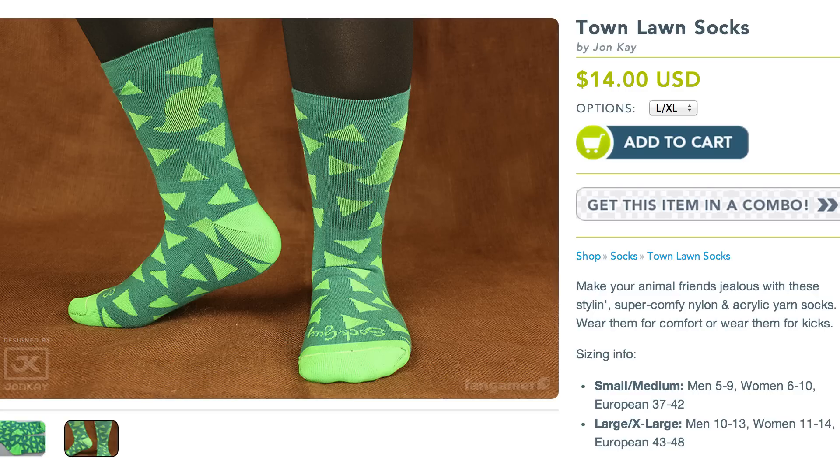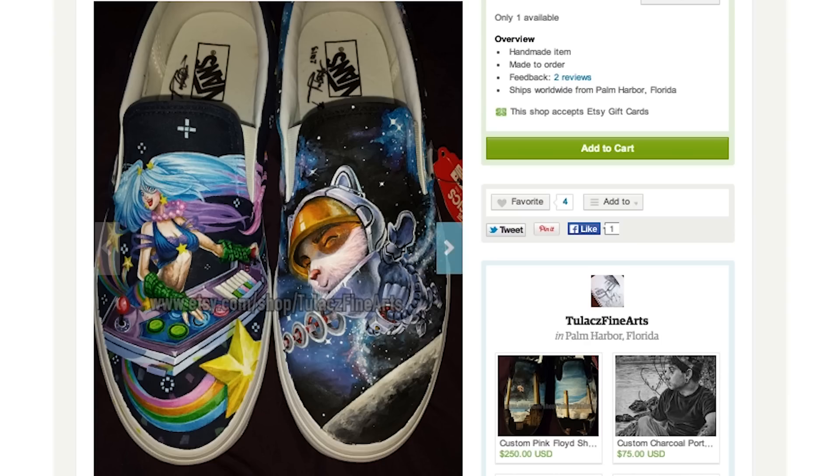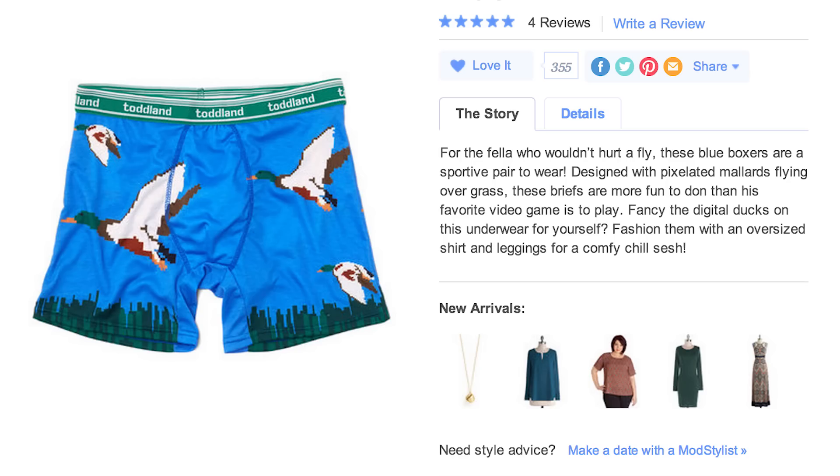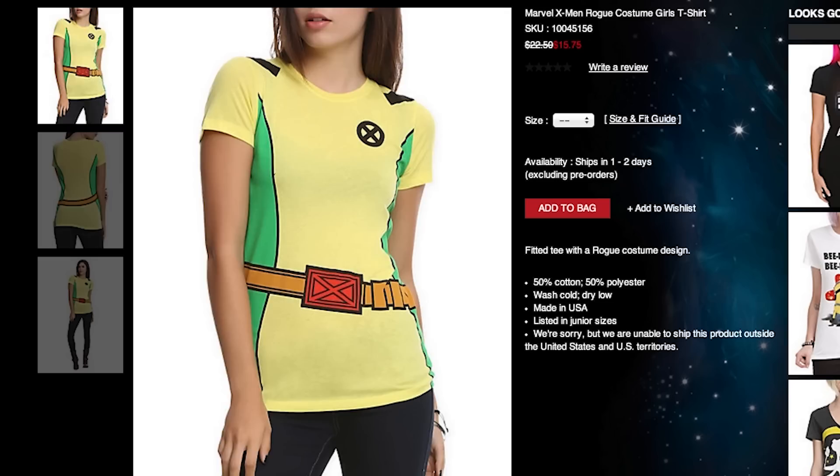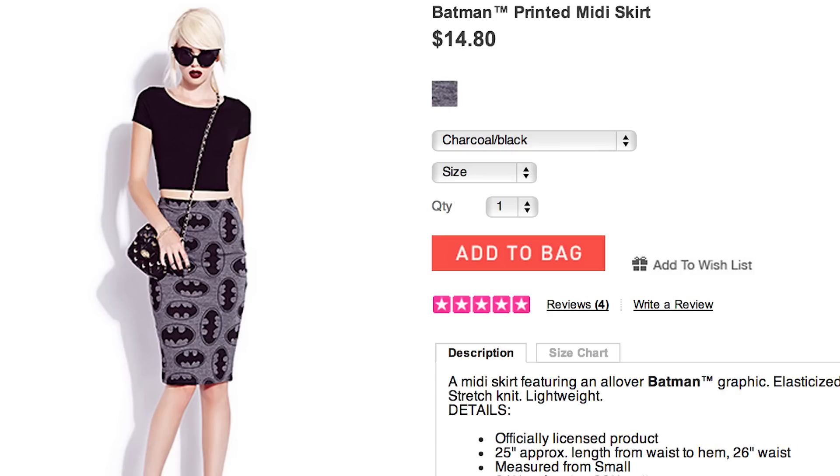Before they arrive, put on your Animal Crossing socks, custom League of Legends shoes, Duck Hunt boxers, maybe some pants, and a Team Fortress 2 Pyro sweater because you want to vibe with her Rogue X-Men shirt, Adventure Time leggings, and Batman skirt.